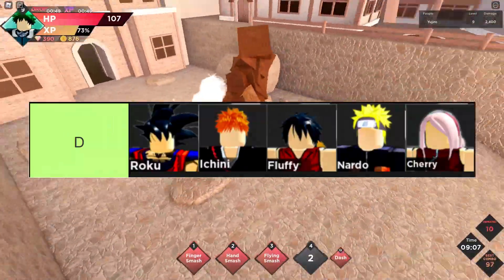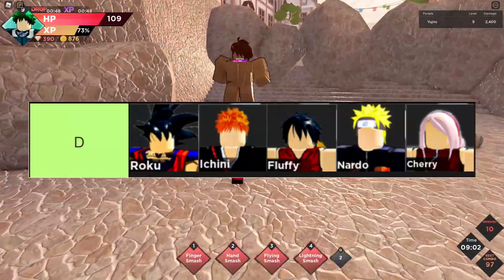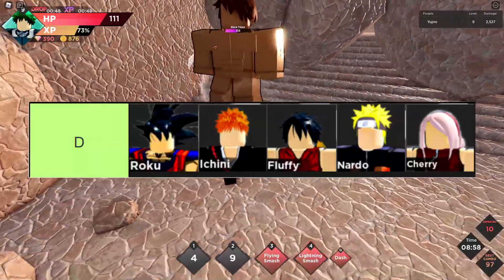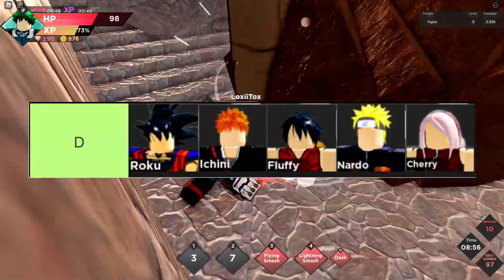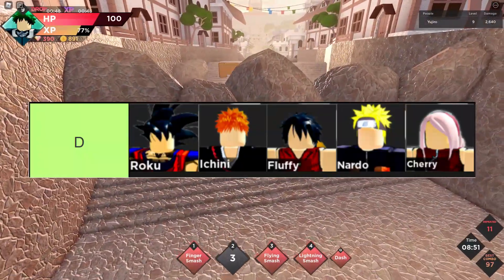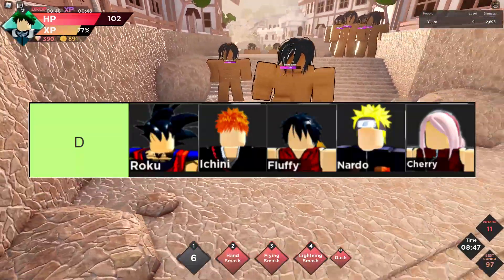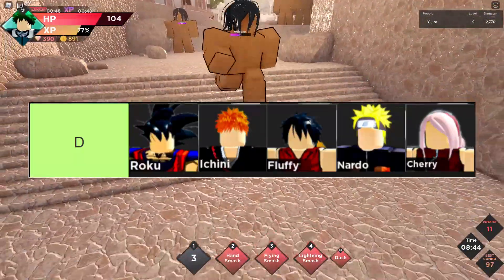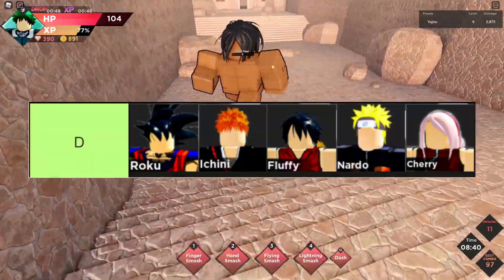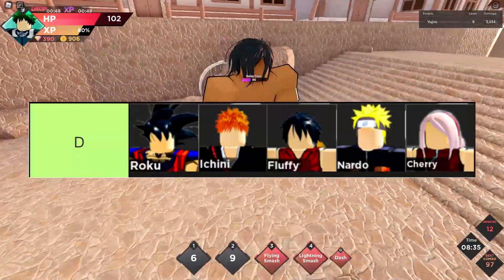The last D-tier character is Cherry. The first move, Throw Kunai, is the same weak move Nardo has. The second move, Blossom Crush, is pretty good. The third move is a heal — which sounds overpowered, but if you were using any other character that deals way more damage you wouldn't get low HP in the first place, so it's not that useful. The last move, Blossom Strike, is okay, but Cherry's damage output is just too low.